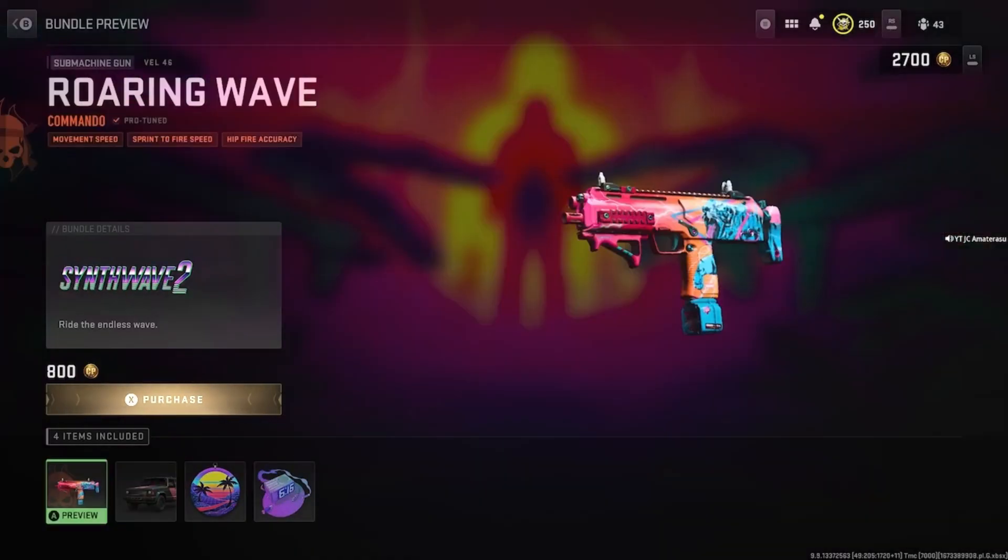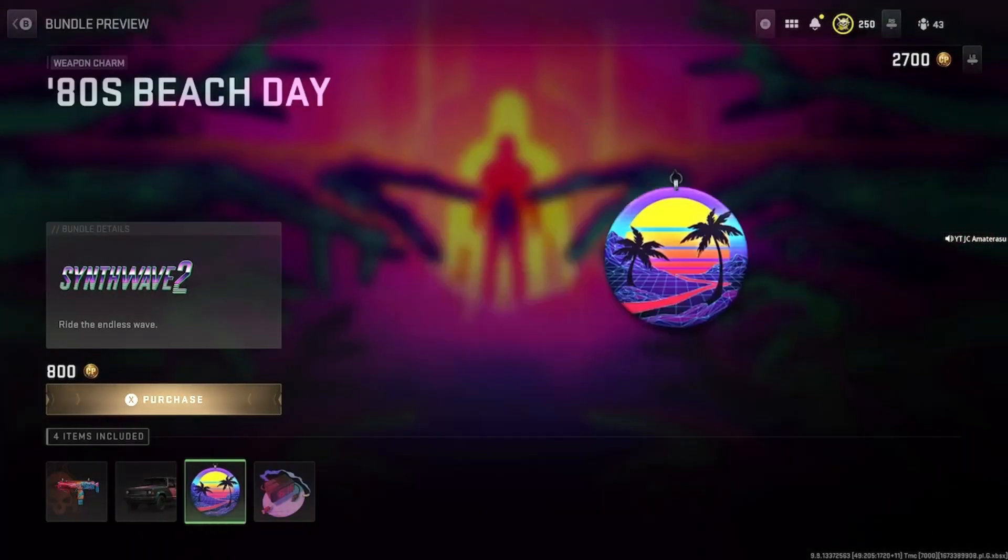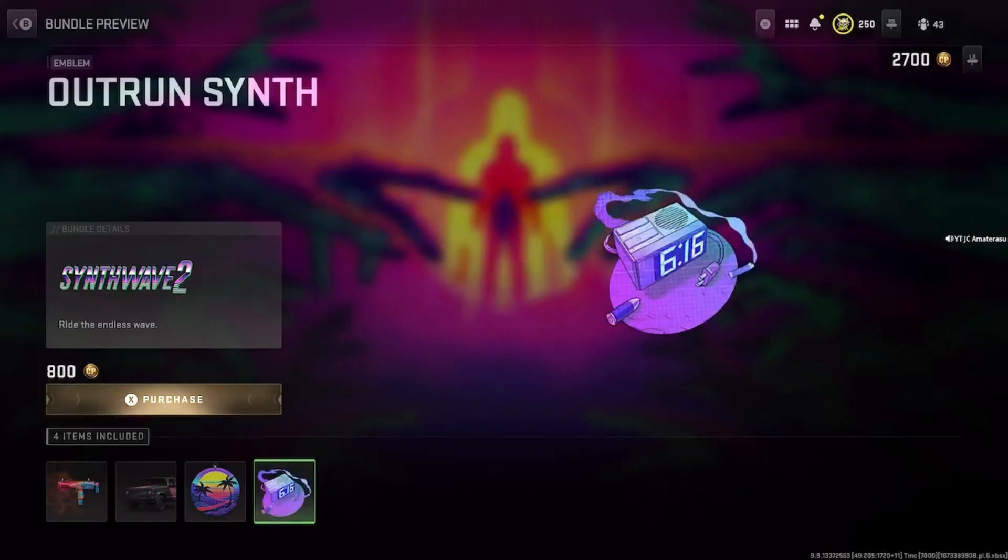The emblem's amazing, the gun's made pretty good actually. 800 COD Points — if you need a nice VEL 46 runner-upper, a vehicle skin, and a lit emblem, 800 points is not that much. It's definitely worth it for 800 COD Points. Hope you enjoy this bundle — way more to come. So the Sineth Wave 2 — if you're new to the channel, subscribe and like this video. Take it easy, peace.